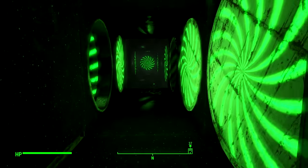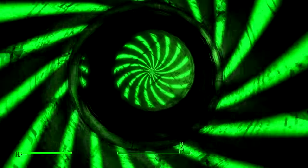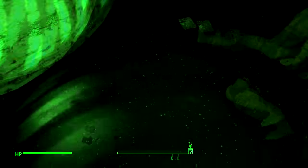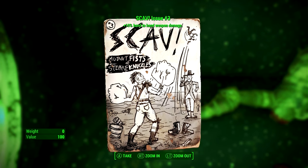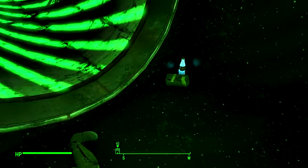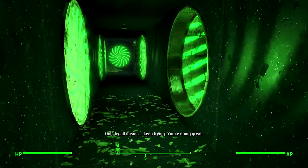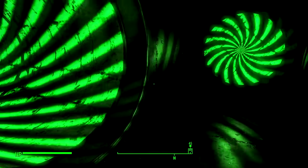Go straight on and then take the last tunnel on the right. Then go straight on again, down here. There's actually a unique magazine here called Scabs — this gives us a plus 10% to our hand-to-hand weapon damage, which is obviously really good, so we're going to grab that. If you want a guide on where to find the rest of those, check out the link in the description. We're going to come out of here, go right down this tunnel, then straight on and right again and you can go down this tunnel.